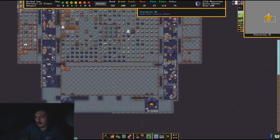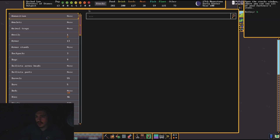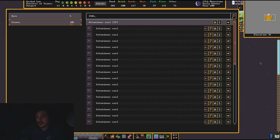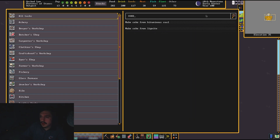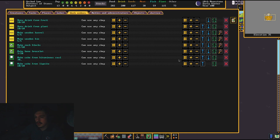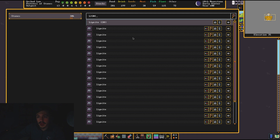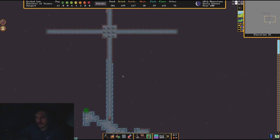That should start popping up right here — does it already count it as our item? It does, awesome. So this is what we'll do: we'll do coke from coal, craft 30. Then lignite, let's craft 20 — I don't know how much we have. We have 20, perfect — I nailed it. And we're currently getting more too, so even better.